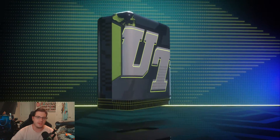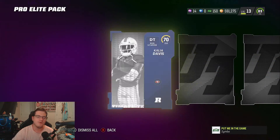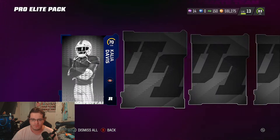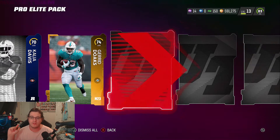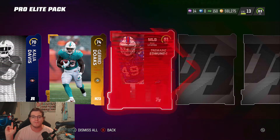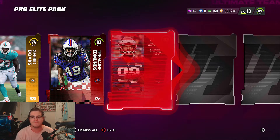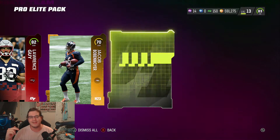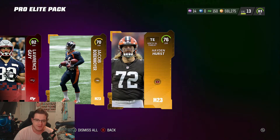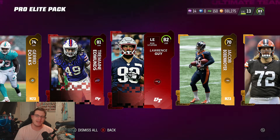Hopefully EA drops something dope this weekend in terms of content — legends, all that fun stuff. Our last pro elite pack: first two cards nothing spectacular. First elite: Tremaine Edmunds, 81 overall middle linebacker. Second elite back to back: Lawrence Guy, 82 overall. Then another gold and another gold to finish it off with Hayden Hearst — not the best pack for 10 dollars.